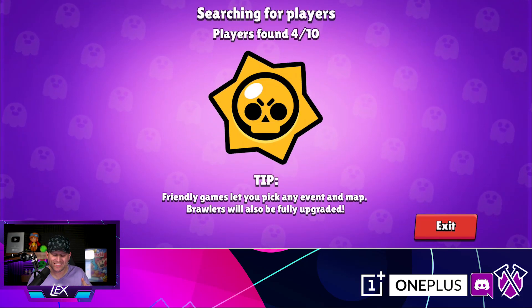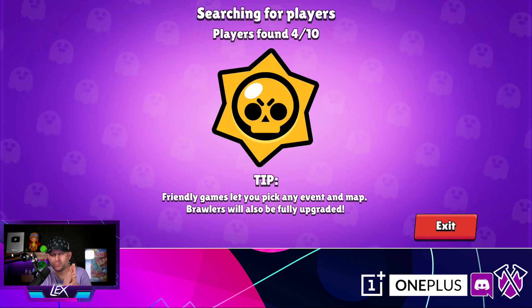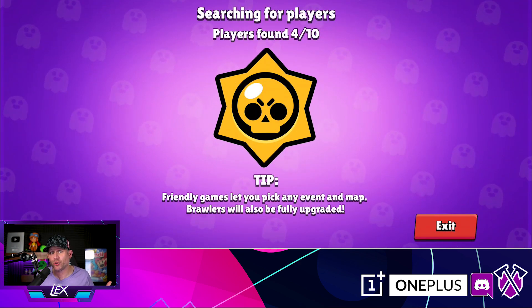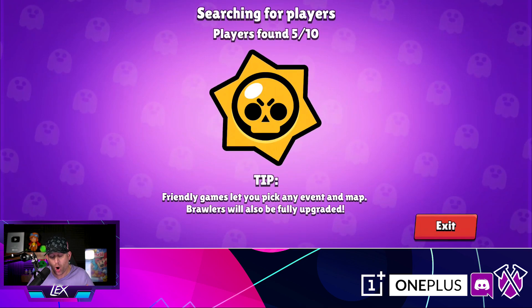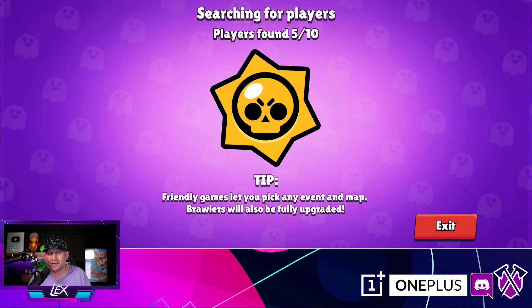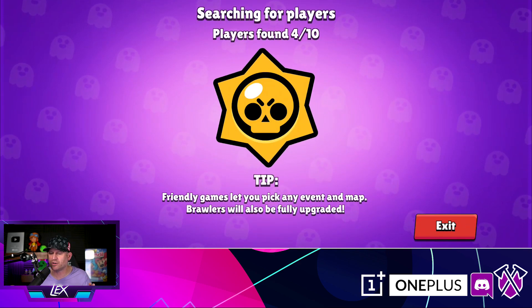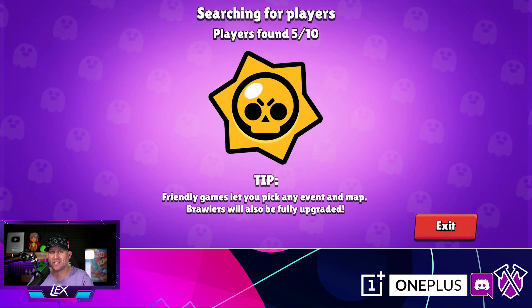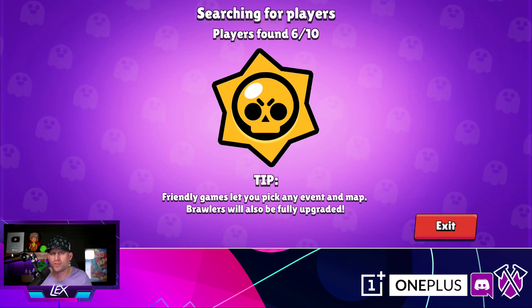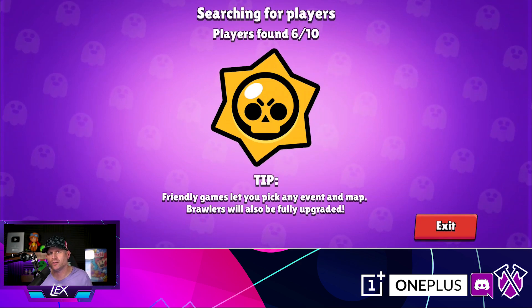Hey everyone, Lex back for another Brawl Stars video. Jumping straight into it — we've got Power Play going on now. You're probably watching this a few days after it happened, but I'm in Korea right now and recorded this before we left. We're playing duo showdown in Power Play on Stormy Planes with my boy Jeff. He's playing Daryl, I'm playing Tick — a good combo for this map. The next Power Play rotation will have the same maps, so you can use this for future reference.